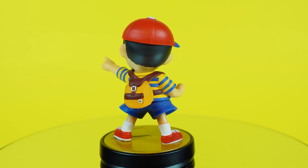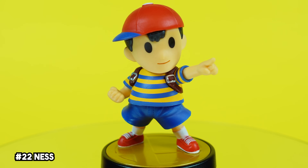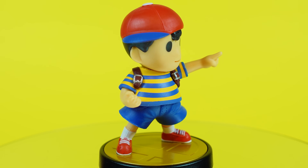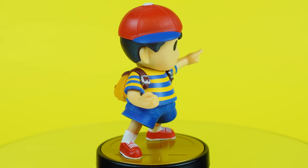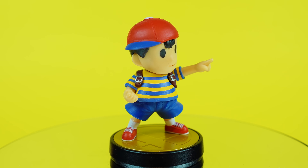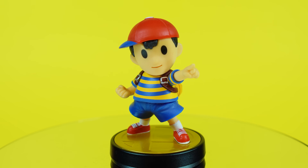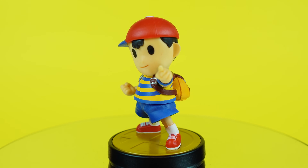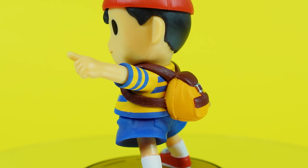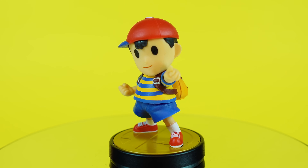The boy from Earthbound fame is next on our list. Ness initially launched as a GameStop exclusive amiibo, and this guy was a challenge to acquire. I remember being in-store trying to pre-order this one, and GameStop's entire system went down due to so many people trying to do the same thing — it was a stressful time to be an amiibo collector. Nonetheless, Ness looks amazing. It could be all of the primary colors, but he's one that just absolutely catches your eye. He's another with a really simple design, but there is some nice stitching along his shorts, and that backpack looks great. Earthbound is really high on my must-play backlog.